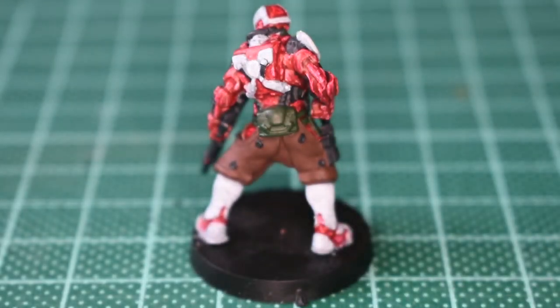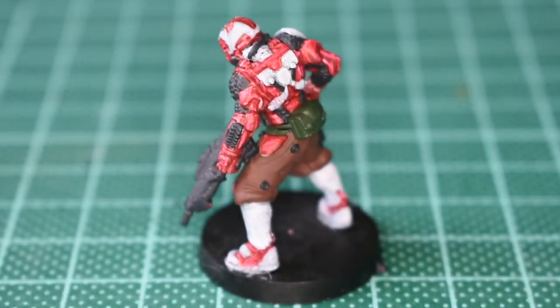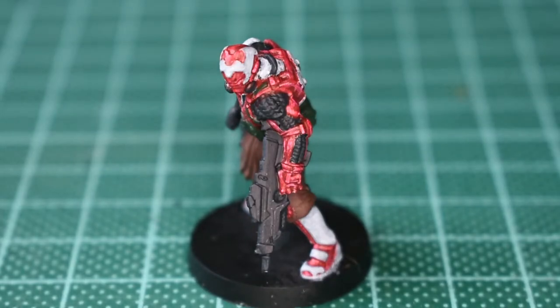The other thing that's nice about doing this is it gives you lots of definition to all the different pieces of the miniature. One of the standard ways of highlighting is just running a light colour around the edges of all the panels, which does work — it gives you loads of definition and separation — but you end up with a line running around the edge of everything. Whereas I think this creates a lot more of a dispersed lighting effect rather than just a light edge.